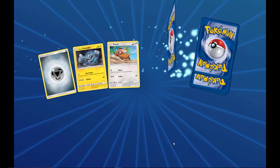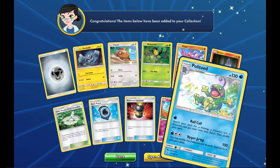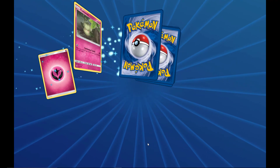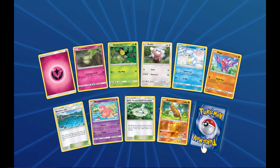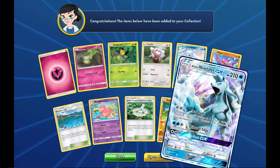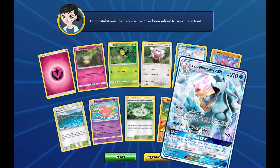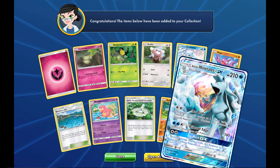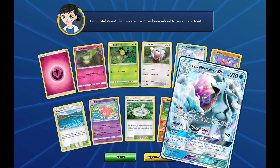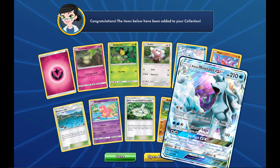We get a Comfey — not an ultra rare, but it is a holo. Nine more packs to go. I hope I don't have to go through all nine trying to get an ultra rare. We get another holo but no ultra rares. Looks like we'll have to end it soon — but we do get the Alolan Ninetales GX to end the video! Make sure you hit the like button, check out my Tapu Lele GX giveaway in the description, and I hope you enjoyed this pack opening. Anyways, you guys are awesome — it's JP Positive and I'm out.